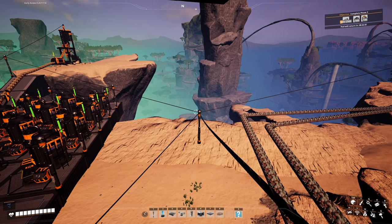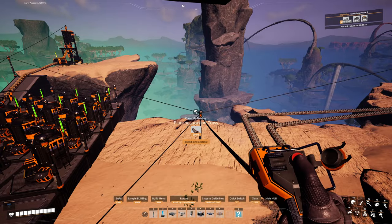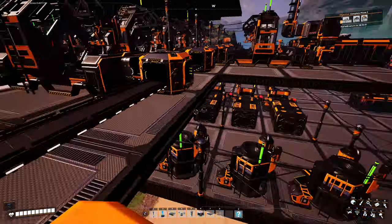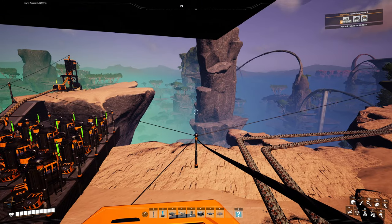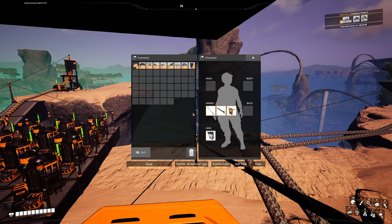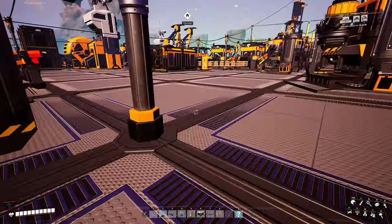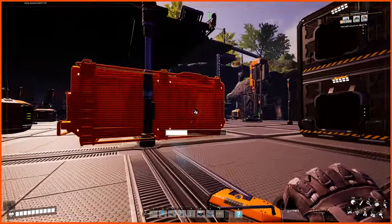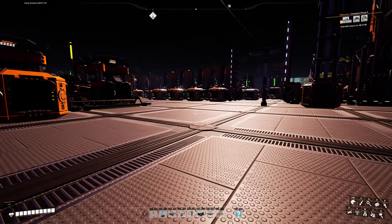If I overclock the normal node to 125%, I can get 300 out of that one as well. Right now I don't have a mark 2 pipeline yet, so I can only push 300 per minute out of each extractor anyway. I need to get seven power shards before I can reasonably start using all that oil. So I think the goal right now is to go find some slugs.